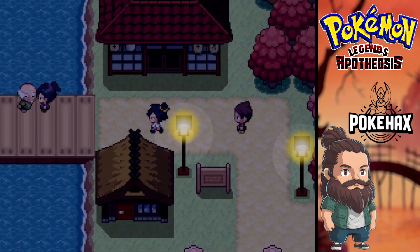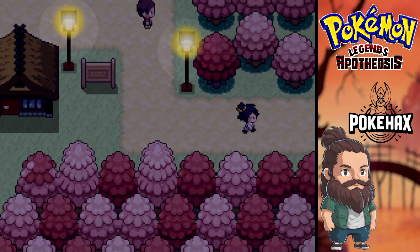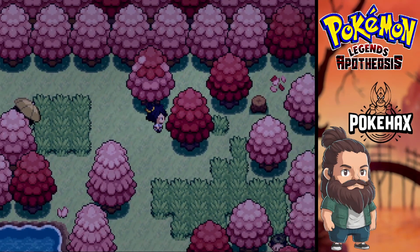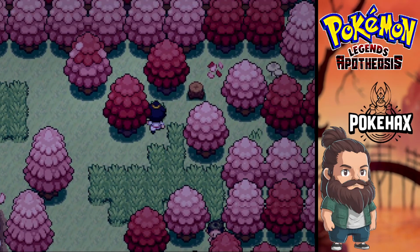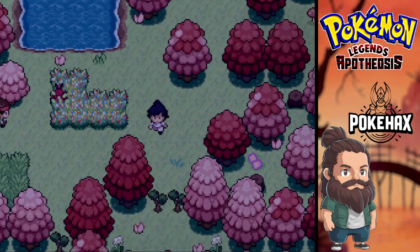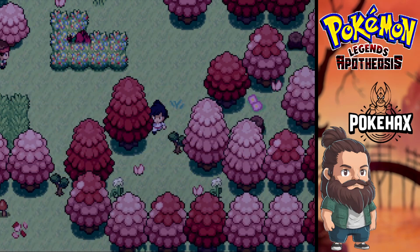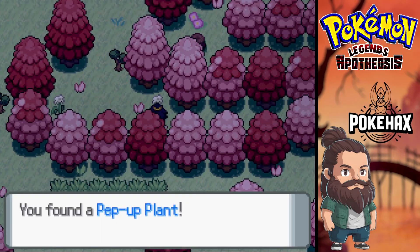Now we can cut obstacles like trees, so we're gonna head on back this way because there were some trees in here. Yeah, here — although it doesn't actually take you anywhere, just some pepper plants.